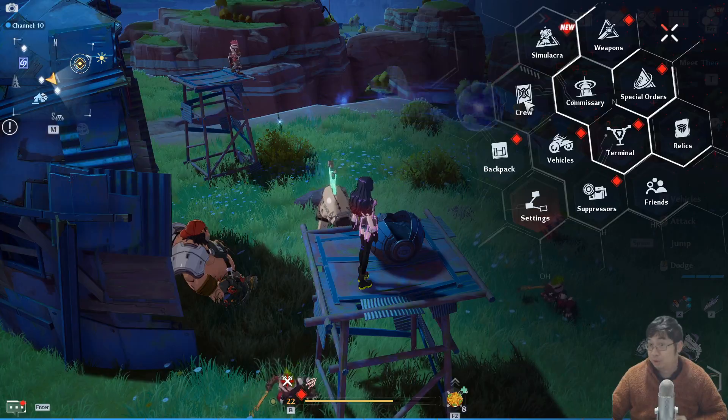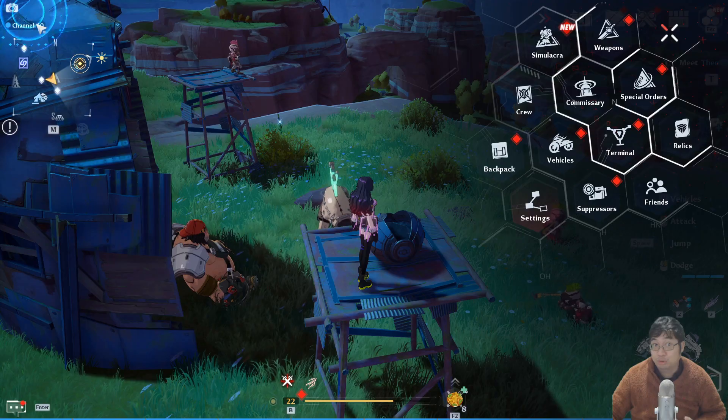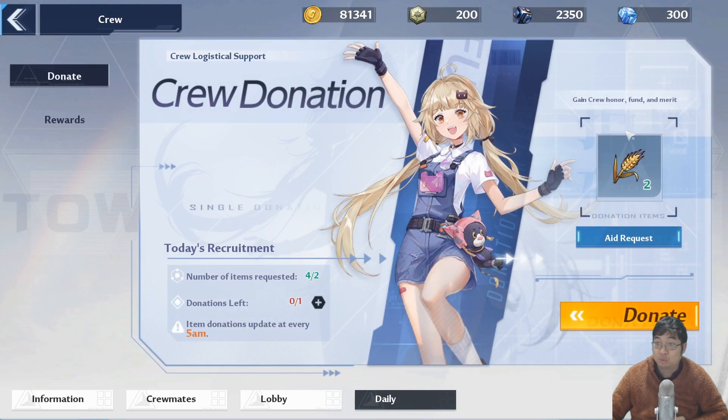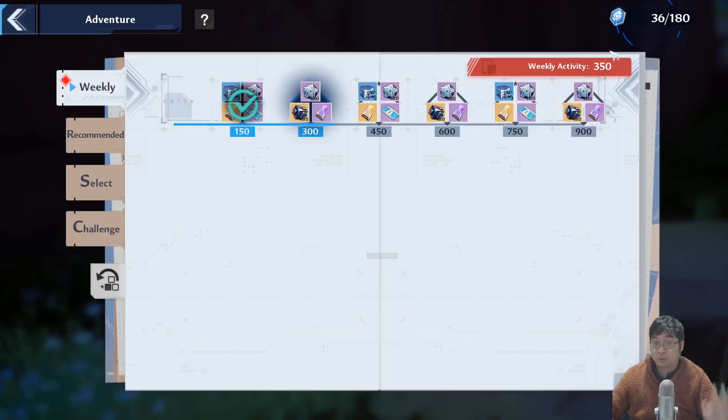Coming over to the crew section — this is more for weekly dark crystals. Make sure you join a crew. Once you've joined, do a daily donation using the items provided. You can donate once a day, and after that there will be a reward of additional dark crystals as the weekly reward.